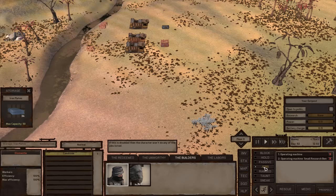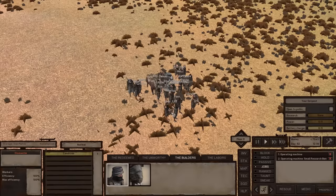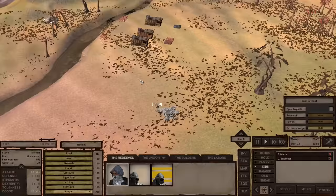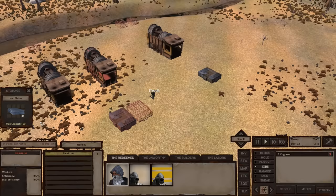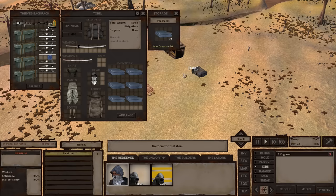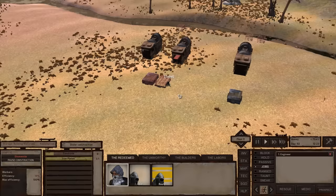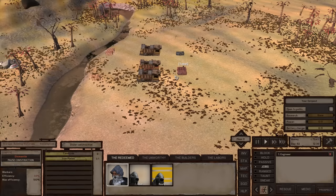The engineer job is acting a bit bugged right now, possibly because this is an older save from before version 1. Even though there are iron plates in the storage bin, my characters aren't grabbing them or finishing construction jobs, so I have to do some micromanaging. Normally if you just had the engineer job assigned, they would do this automatically. I might try to import this save once to clean it up.